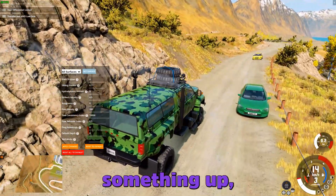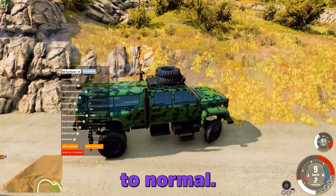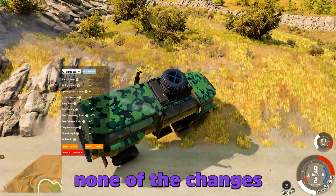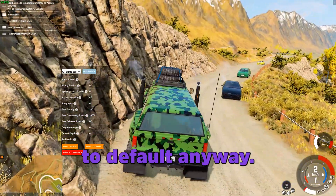If you ever mess something up, you can reset just that one surface, or hit Reset All to bring everything back to normal. And don't stress — none of the changes are permanent. Once you restart the map, it all goes back to default anyway.